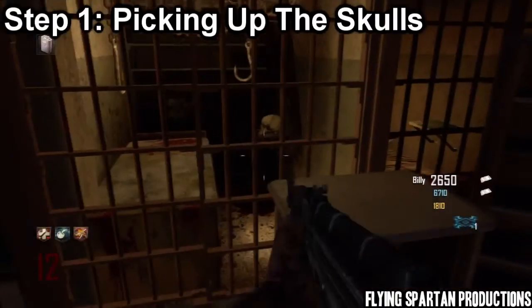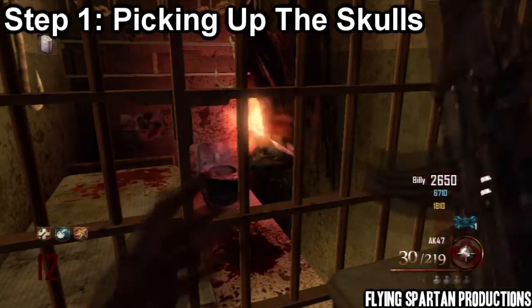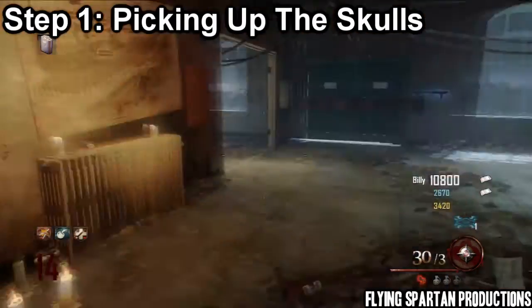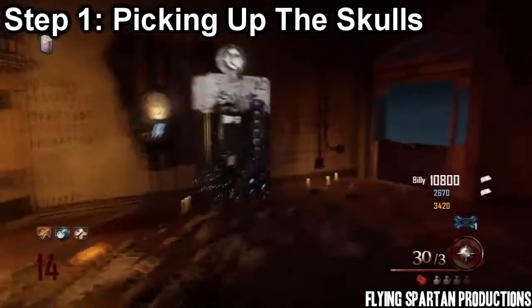The first skull is right outside the spawn room — throw the Hell's Retriever at it, and that's the simplest one. We're going to do these in the easiest order going from the spawn. Next one's in the warden's office, right next to Speed Cola.